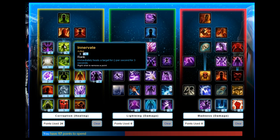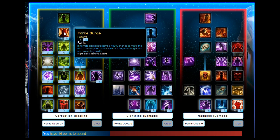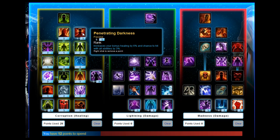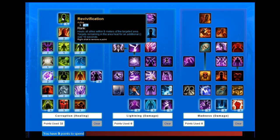A lot of these, as the tree suggests, is healing — basically either healing or increasing or lowering the cost of your abilities. So pick up Innovate, stick 2 on Conspiring Force, stick 2 on Force Search, 3 on Penetrating Darkness, and pick up Revocation at the top.